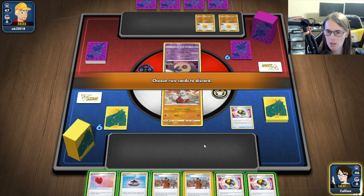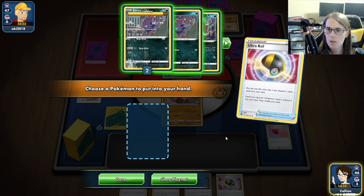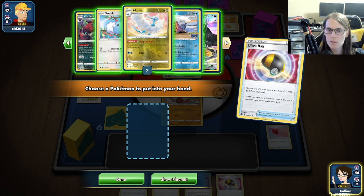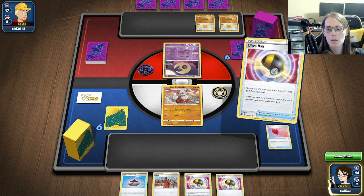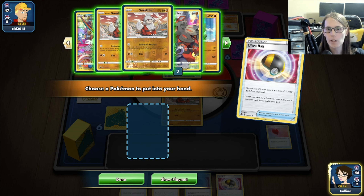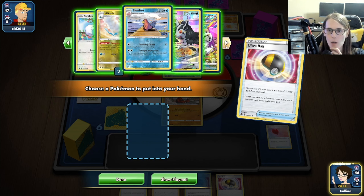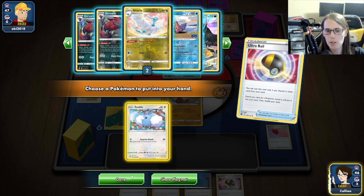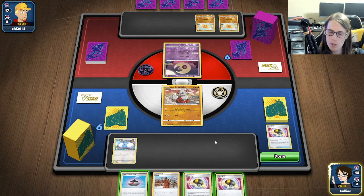We'll go ahead and Ultra Ball, discard one of these. Looks like we've got Lunatone Soul Rock that we're going up against. We're going to be able to get one more card. Oh wow, we don't have any of our... it's a little awkward. The Radiant Venusaur is prized — that does hurt a little bit. We're going to get the Altaria; we need to make sure that we're set up for future turns.